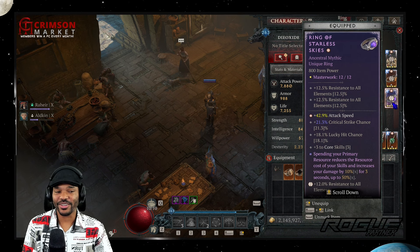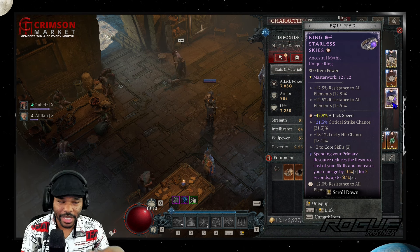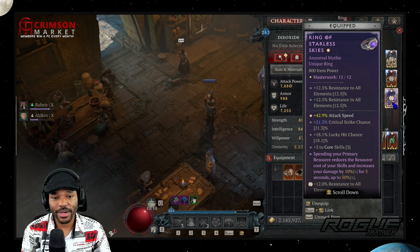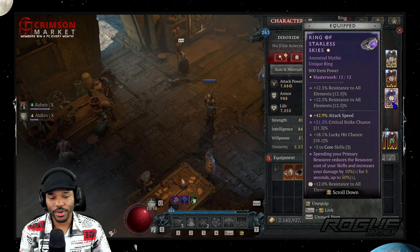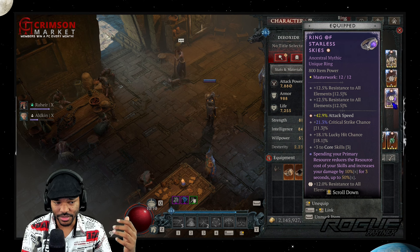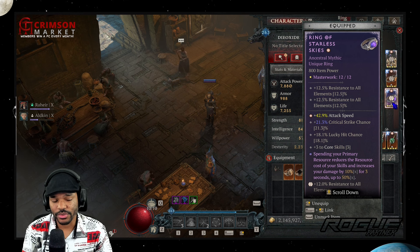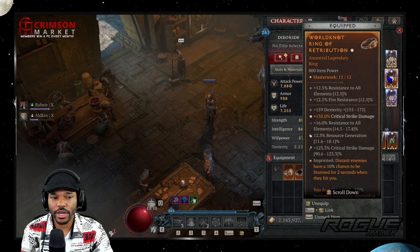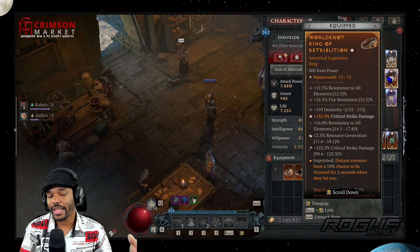Starless Skies is another best-in-slot item here — it's not 100% necessary but it's a great second mythic to grab, and importantly it's a source of Attack Speed. Everything else on it — crit chance, lucky hit, core skills — you don't really care about since Rain of Arrows is not a core skill. What you care about is the 50% cost reduction and the Attack Speed, which makes casting Rain of Arrows feel smoother and moving pack to pack with Flurry feel better.